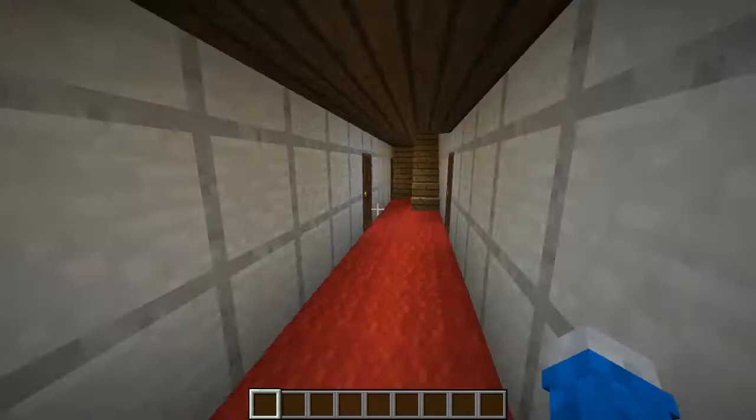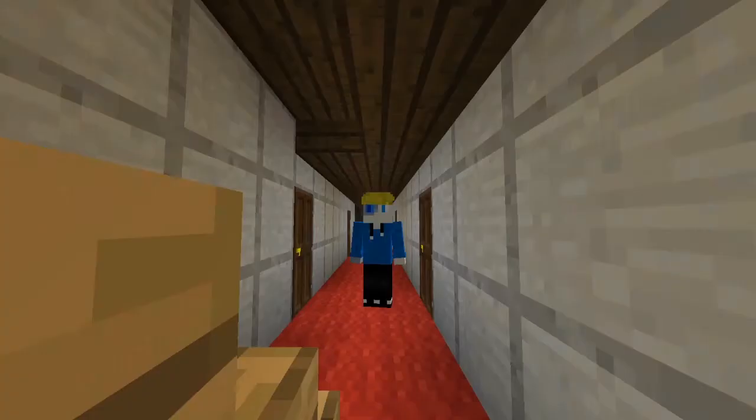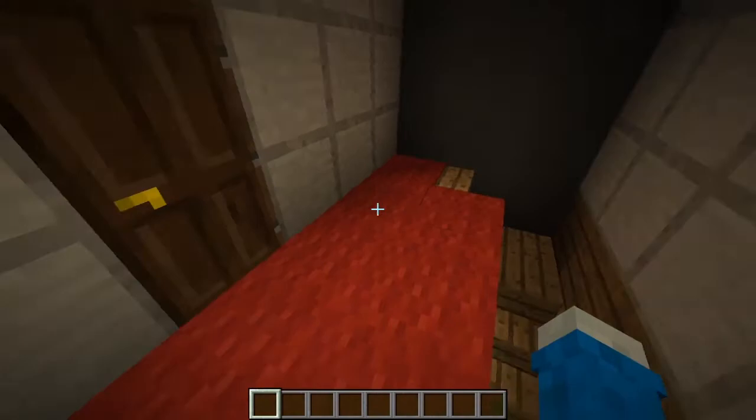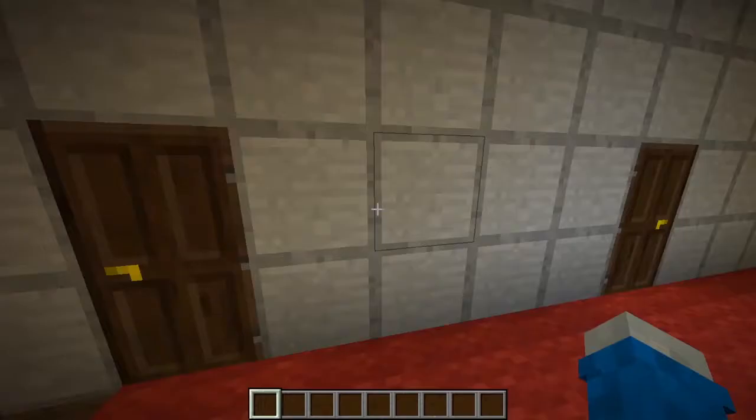These are empty because every time one of you guys says a comment about a build that I would like, I will put you in an apartment room and have a villager with your face on it, and then I will build the build. So yeah, there's some more up here — empty.